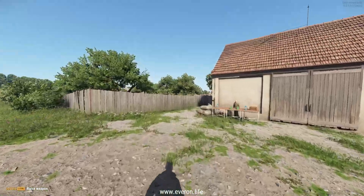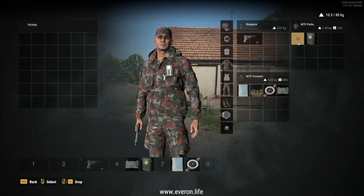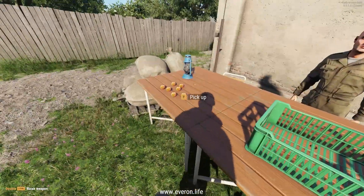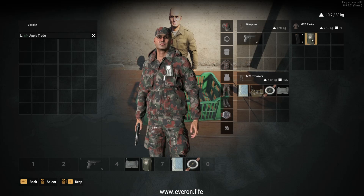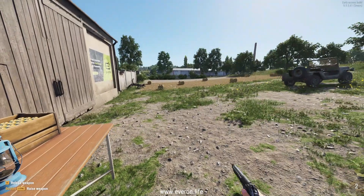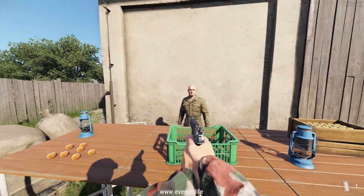However, there is a good trade mechanic. You saw me pick some apples. I go into my inventory — I have two apples. I walk up to a man right here, I trade my apples, he gives me magazines. I use those magazines to reload my pistol. I use the pistol to rob the man.